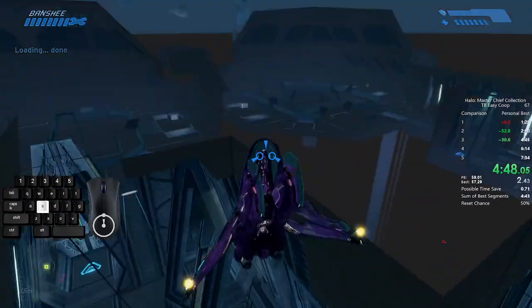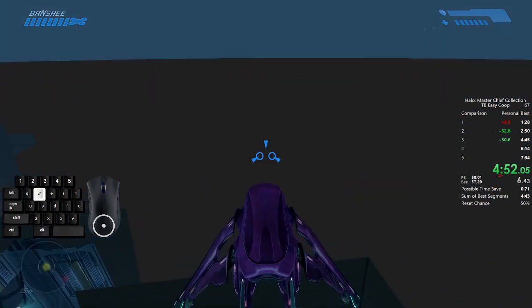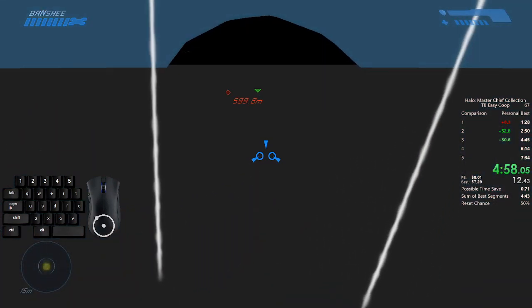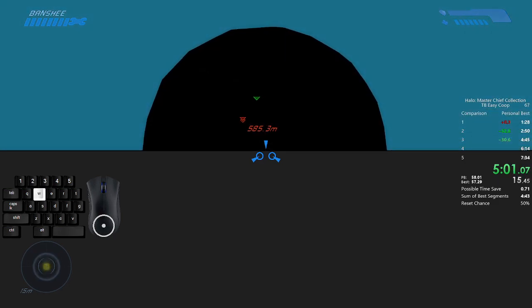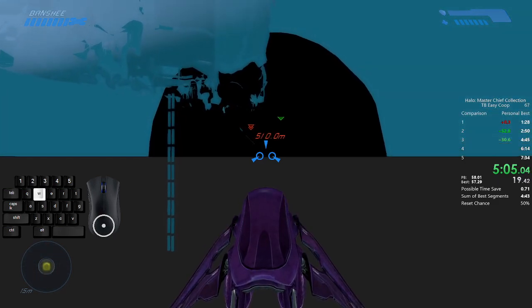I've located the Pillar of Autumn. She put down 1,200 kilometers up spin. Energy readings show her fusion reactors are still powered up. The systems on the Pillar of Autumn have fail-safes even I can't override without authorization from the captain. We'll need to find him, or his neural implants, to start the fusion core detonation.